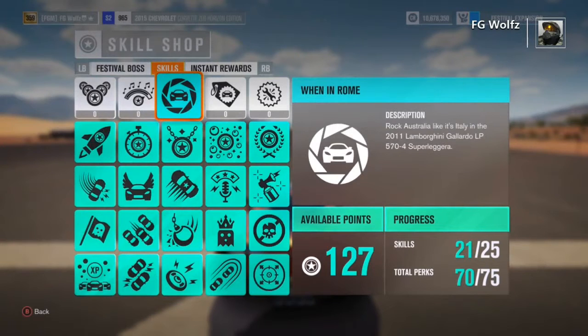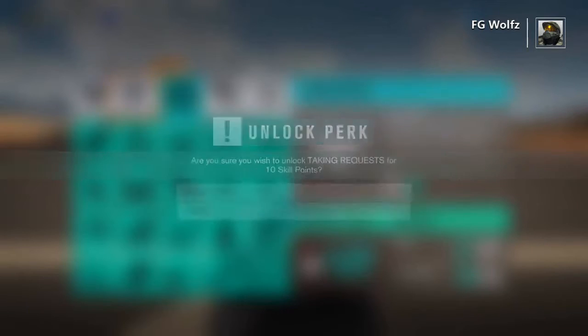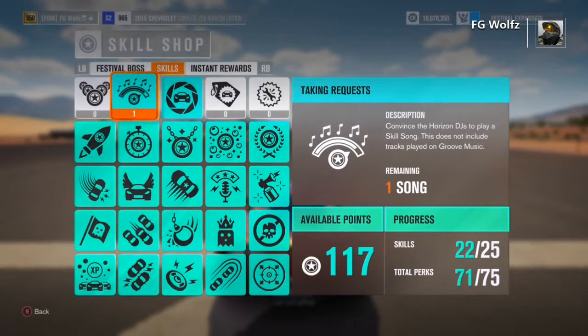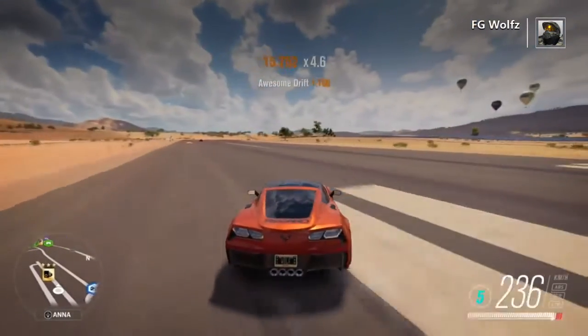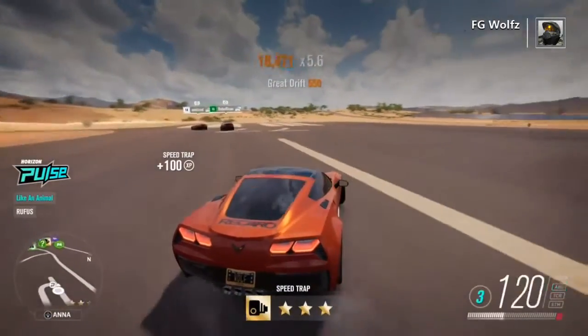Hop into the progress skill shop, then go to skills. You want to buy 'Taking Requests.' Once you've bought that, just wait until the song starts. The best place to do this is at the runway, so get over there before the song starts.